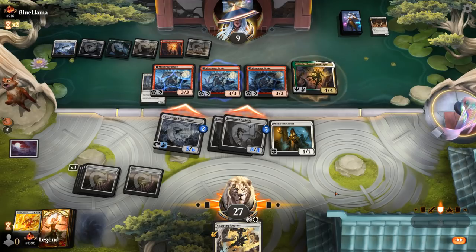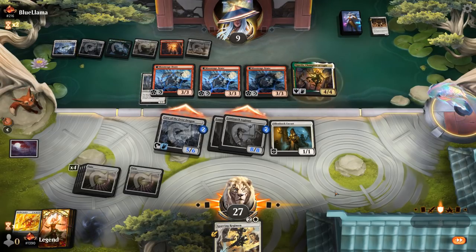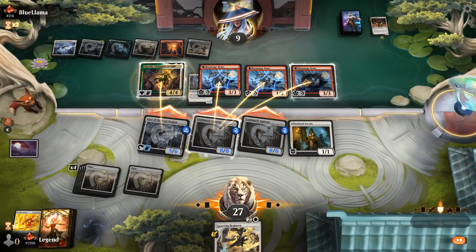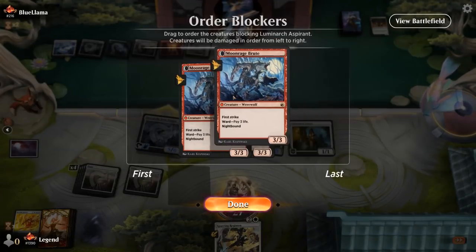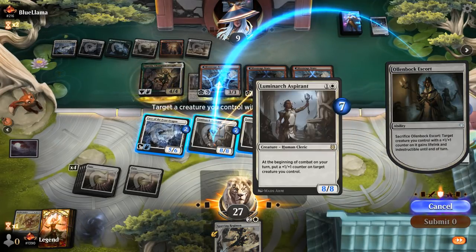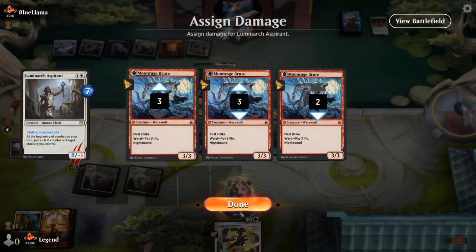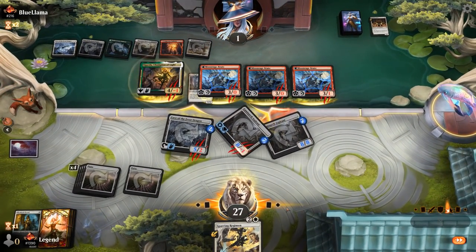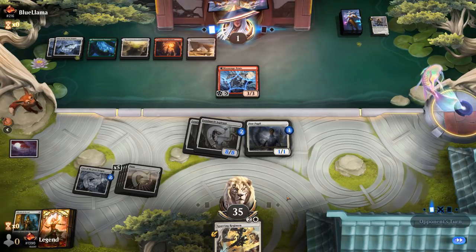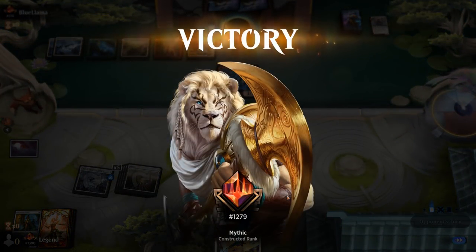The Escort is doing a lot of work here in the face of a triple first-striking Moon Rage Brute, and of course double Invoke Justice. One goes for the triple block and a chump. We want to take out the Brute that has our Pupil underneath. Opponent is at one and doesn't really see them recovering from here. It was a lot closer than it looked because at any point those Cathars could have transformed, but luckily for us they didn't. On to the next one.